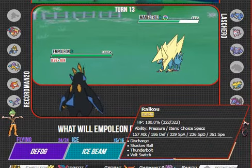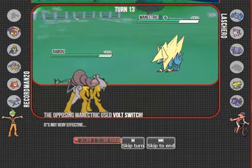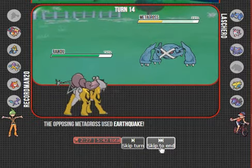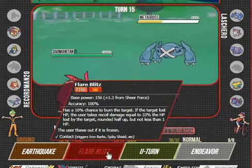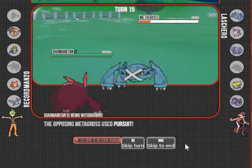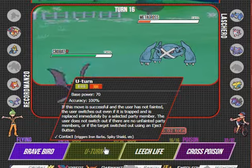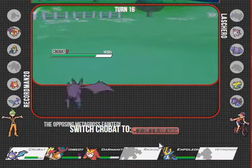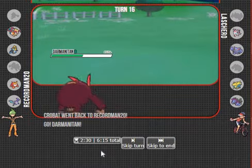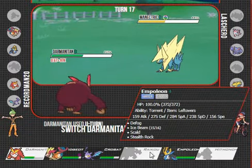Is he going to go for Thunderbolt? If he is, Raikou is the best play. Shadow Ball - he does have Earthquake. He stays in, which means he's going to go for Earthquake. The Pursuit - oh, he was thinking I was going to go for that. I just have to keep U-Turning and keep getting momentum. He doesn't have a great switch-in for me, and Stealth Rocks aren't in. If Stealth Rocks were in this match, it would have made a big difference.